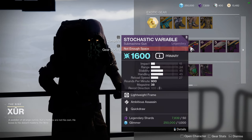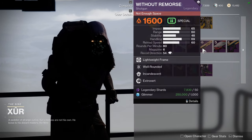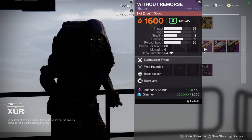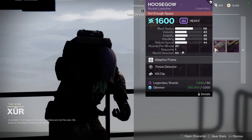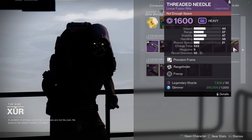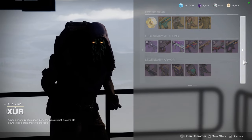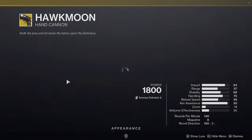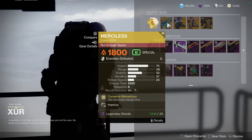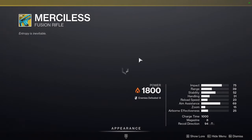Stochastic Variable with Ambitious Assassin and Quickdraw — whatever. Without Remorse with Well-Rounded and Incandescent — I'd say pick this one up because it is a red border weapon and I love Incandescent on it. Whos Cow with Threat Detector and Kill Clip — funny. Threaded Needle with Rangefinder and Frenzy. For the red border weapons, Without Remorse is the only one. For Hawkmoon, we have Hipfire Grip, which — why even would I.